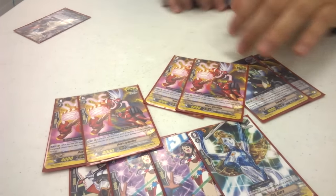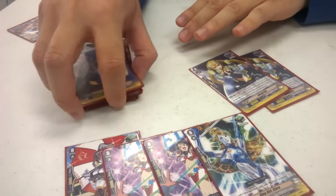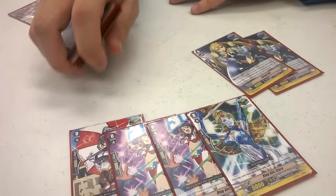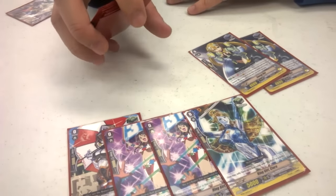This deck really doesn't need draw triggers. Draws are originally for Nova Grapplers just to cycle stuff for more attackers, but now with stride you can just recycle a grade one or three for more options.